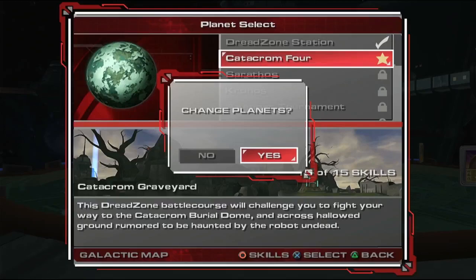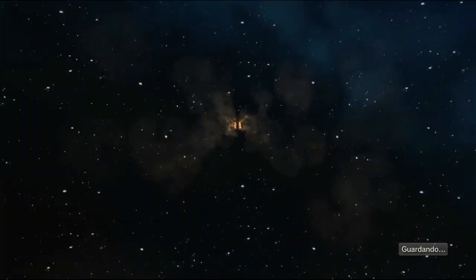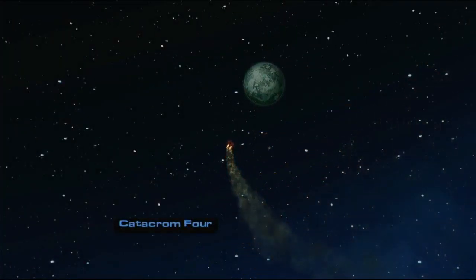The second planet of the game is Catachrom 4. This one's a really fun planet — it's pretty easy, got a lot of movement. There's not much to really learn here, but we'll still go over it anyway. The first mission is Valley of Heroes.